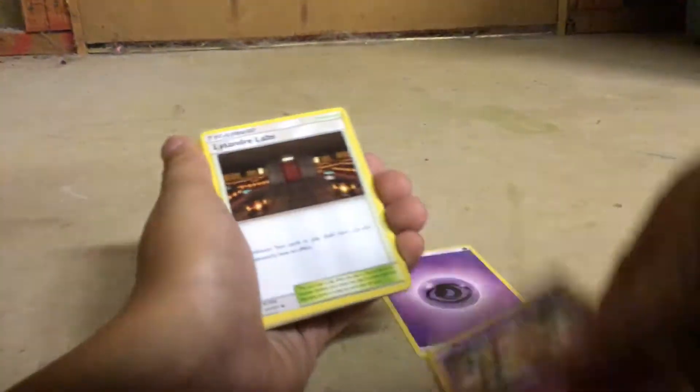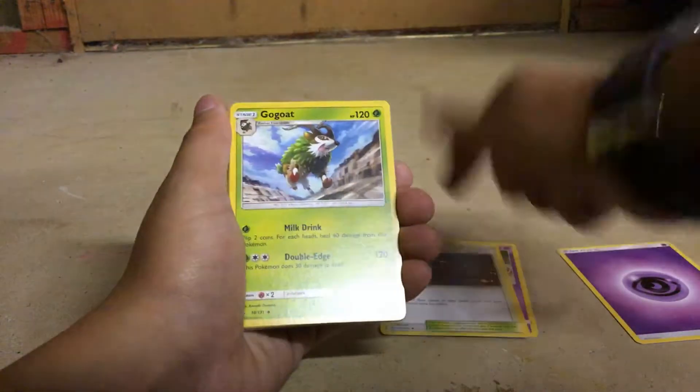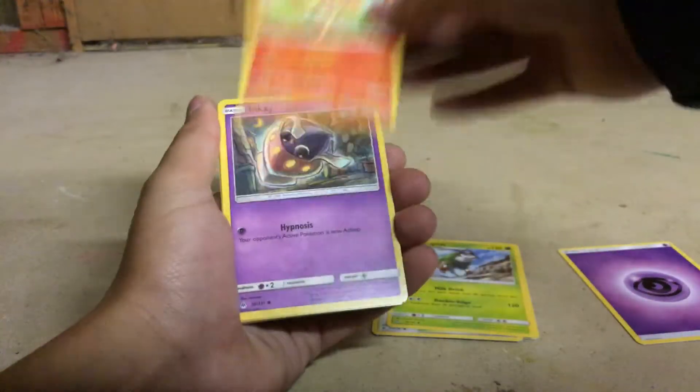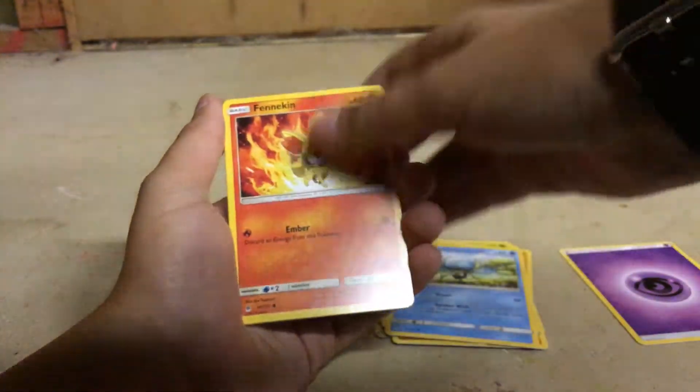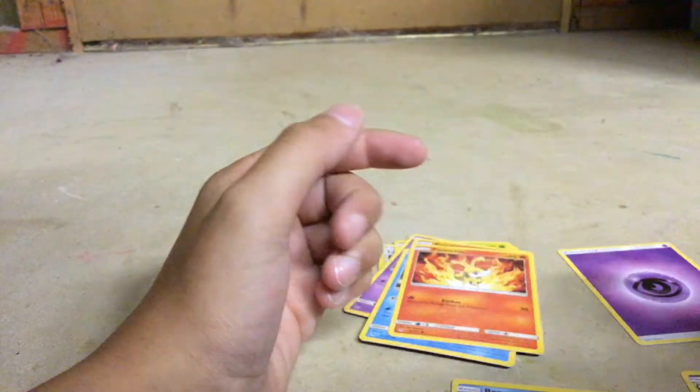Psychic, Hoopa, Lysander Labs, Go-Go, Fennekin, Inkay, Panjam, Doophider, Fennekin, Ergmite, and Aegislash.